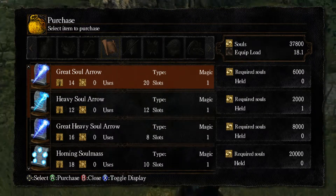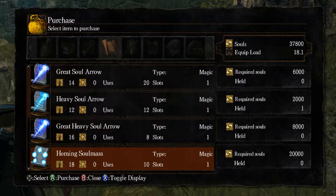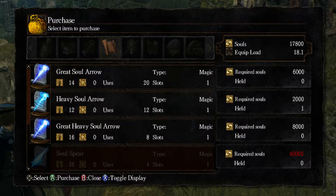Let me get my last pointer off of the screen like a scrub that I am. One thing we're going to be doing is I've leveled up to — I believe I have 18 Intelligence now, and I'm going to be buying Homing Soulmass.